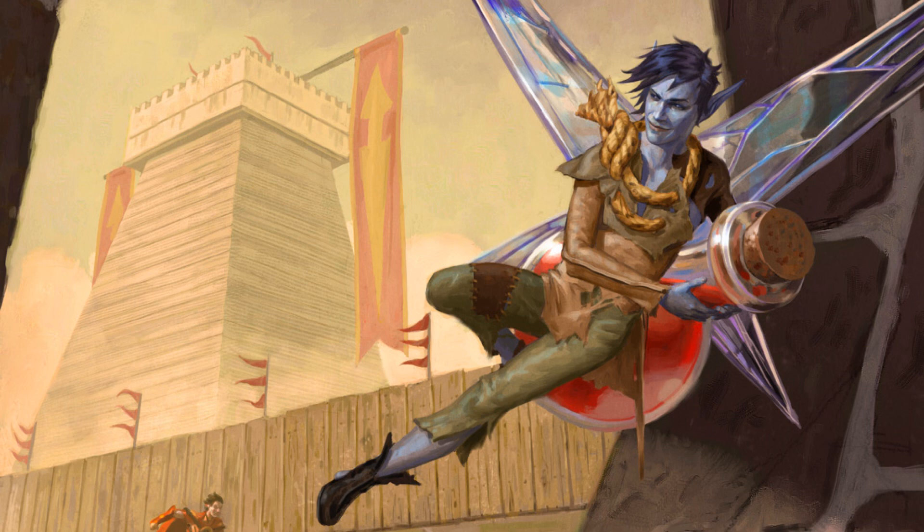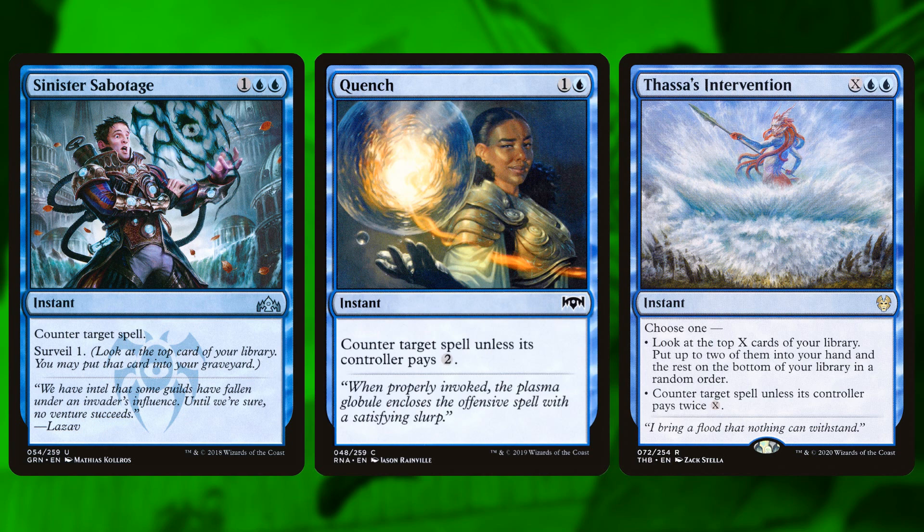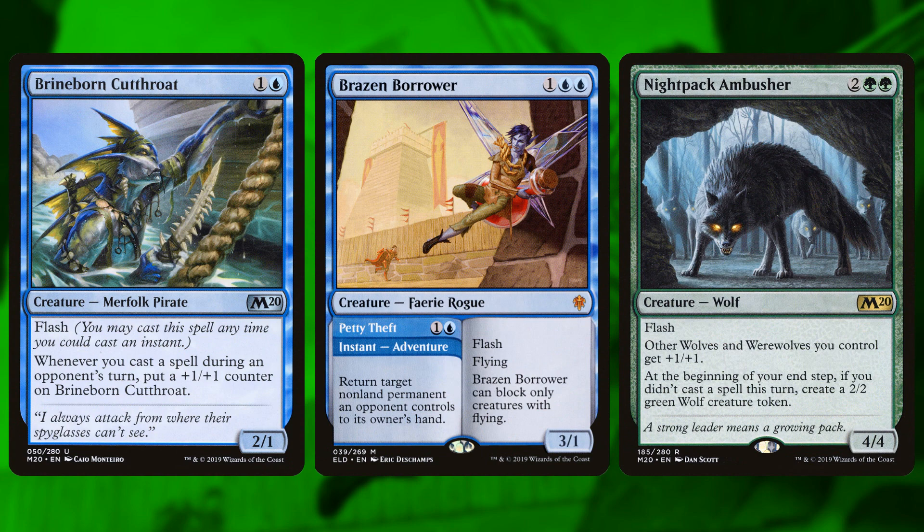Next up is Flash of Ferocity — basically a blue control deck, but one that gets to beat down with beefy green creatures played at instant speed. The deck plays Sinister Sabotage, Quench, and Essence's Intervention, which should immediately tell you whether you want to play this deck because they're counterspells. It's the quintessential 'island, go' deck. What makes it unique is it plays way more creatures than you'd expect from a control deck, because all of them have flash — you always hold up your counterspells every single turn and play creatures at the end of your opponent's turn.